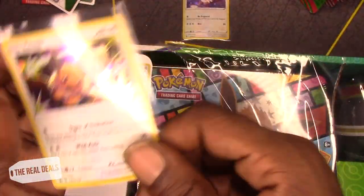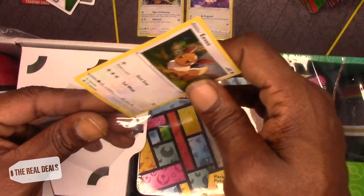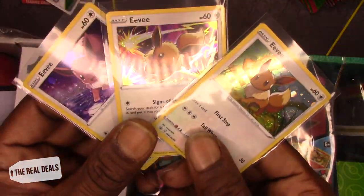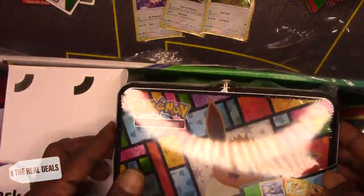Fireworks on its butt or something. Pop that out. Three! Look at that. Three Eevees — check them all out. Let's get this stuff out of the box.